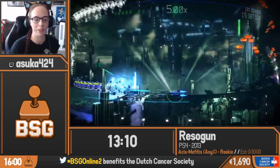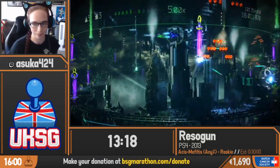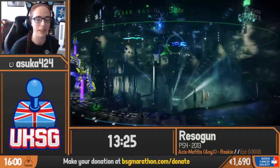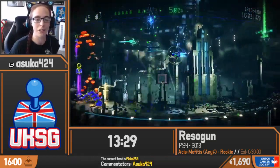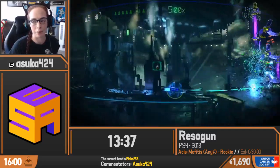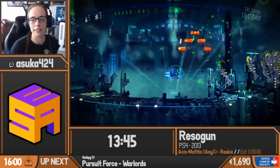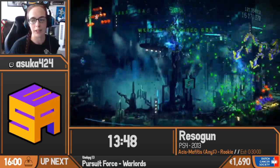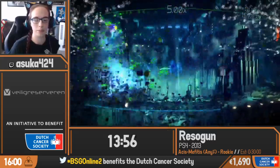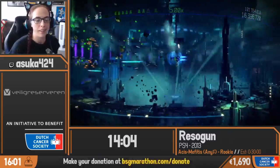This particular map starts adding a lot more enemies, particularly spawning on the opposite side of the map. One thing I love about Resogun is if you look behind my ship you can see the entire map, so you can plan where to go next. A lot of things spawn on the back side. It's pretty much the same patterns every time, but where they spawn differs based on your location, and sometimes things won't spawn if you're in the right spot.